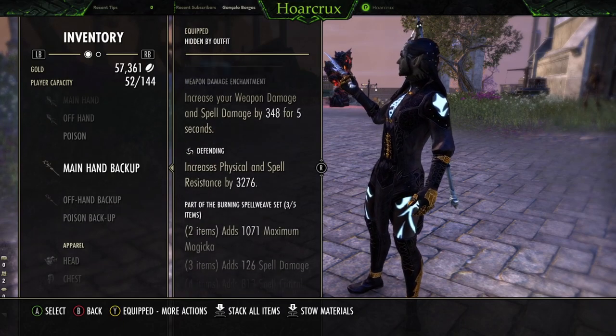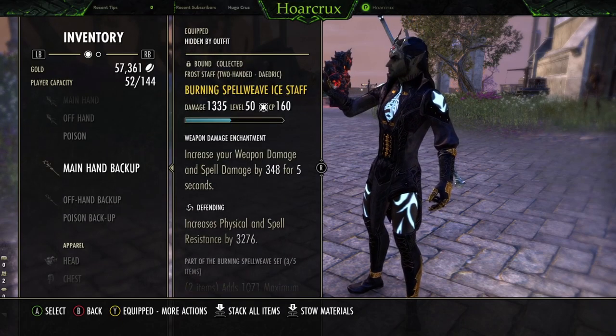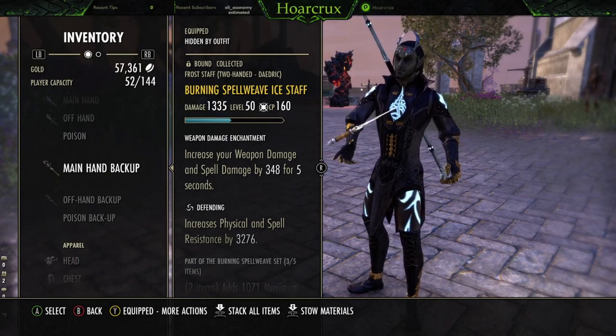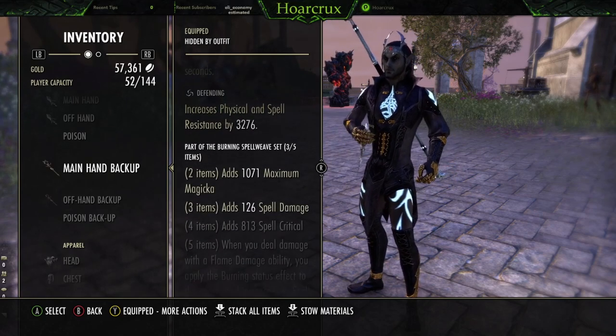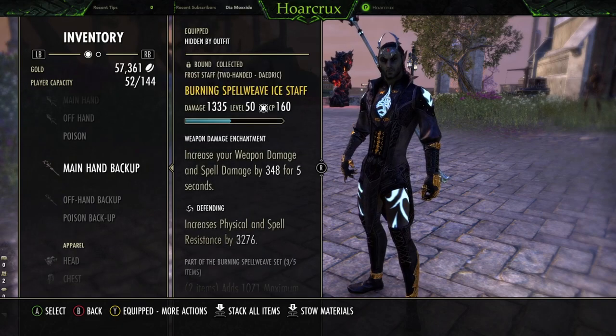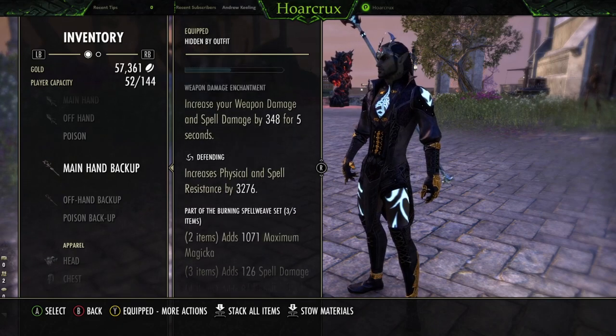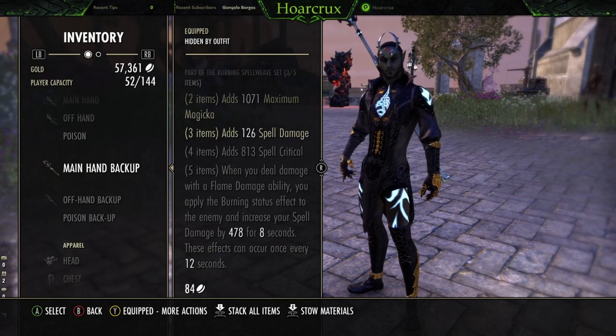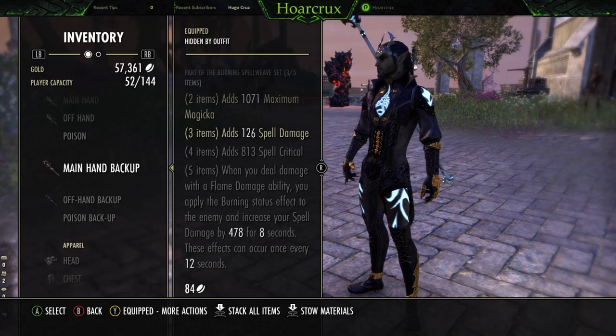Back bar: Burning Spell Weave, running an ice staff. You guys can run sword and board — I use ice staff just to keep my weapon damage proc up, which helps with our healing and also damage because it increases our spell damage. Running Defending because you desperately need it; the blocking really helps. You will not get away with running a resto staff on a light armor build — you will get squished. On the back bar, we do benefit from the spell grip, which really helps with our coag kills. This gives you around 500 spell damage on a 12-second cooldown with super high uptime of 8 seconds.